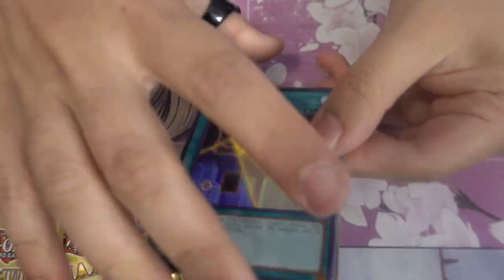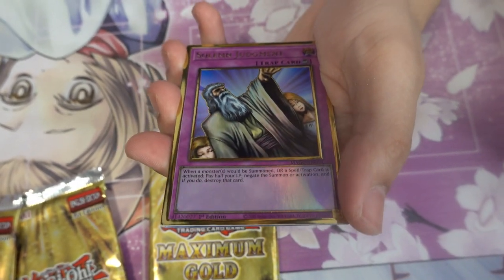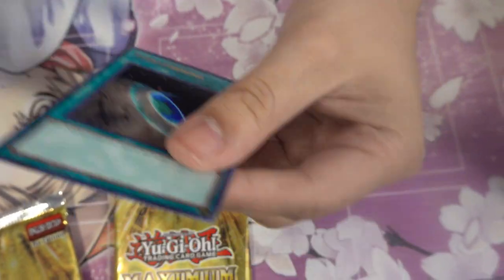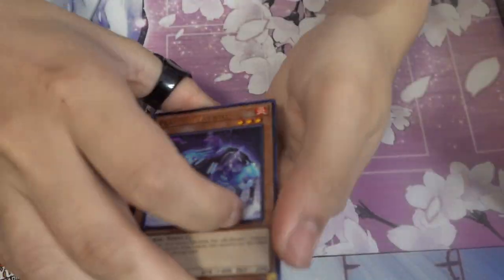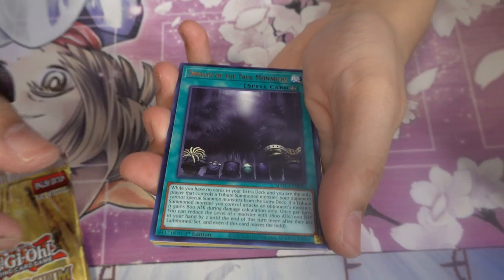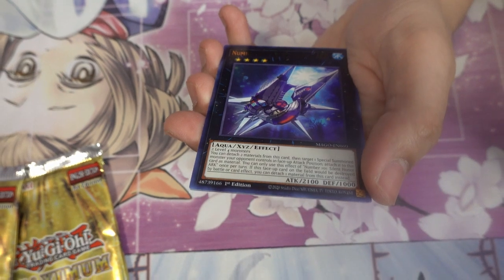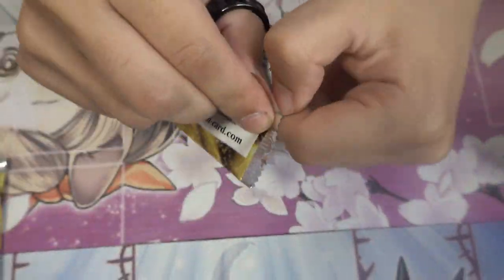Night Beam, White Prince, Solemn Judgment comes in gold — I didn't know that, now we do! Silence Angler, Red-Eyes — pretty good. Next pack: Flame Bufferlo, Brotherhood of the Fire Fist Coyote, Domain of the True Monarch, Anti-Magic Arrows, Polymerization — that was a bad pack.